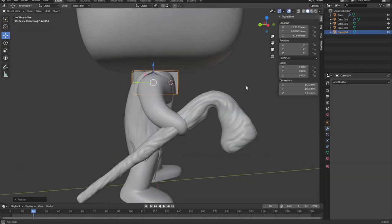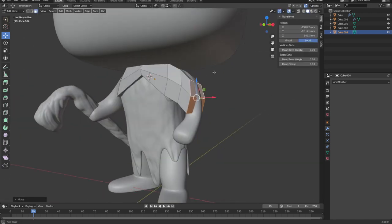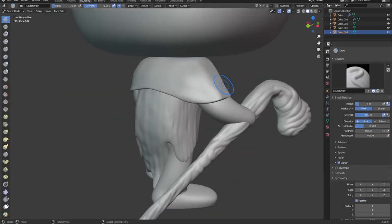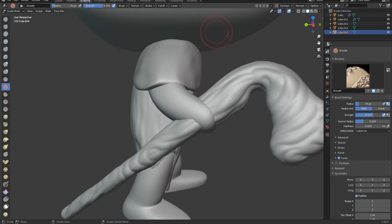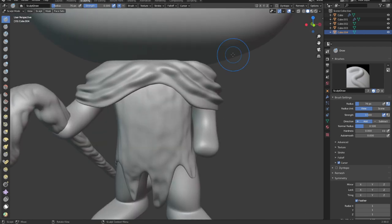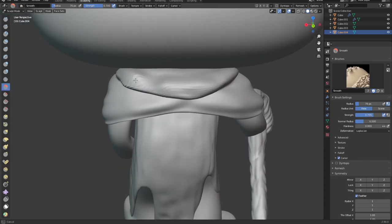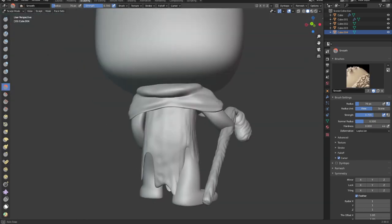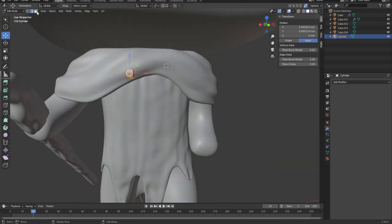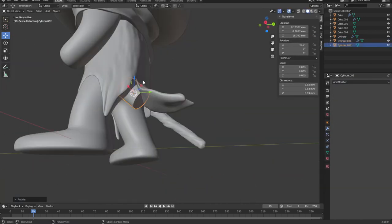Now that's done, I'm just going to move on to the hood and kind of repeat the same process. Now I'm adding some of the strings he has on his robe. And now we'll move on to making his tail.